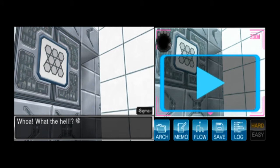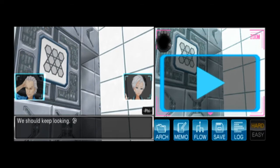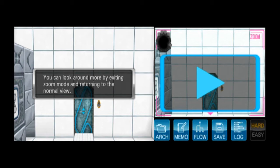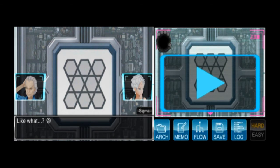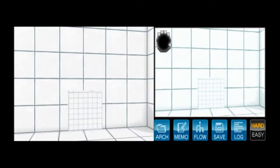Yes! I actually solved it! Maybe it's not that bad. Don't jinx yourself, Binks, there's more. Interesting, so that's how this one works — it looks like there's more of them, we should keep looking. Something just slid out from the wall. You can look around more by exiting zoom mode and returning to the normal view. Okay, so this — oh boy, here we go again. It's either going to be really easy or really hard. It's got some kind of weird patterns on it. Nothing happens if I touch them though.